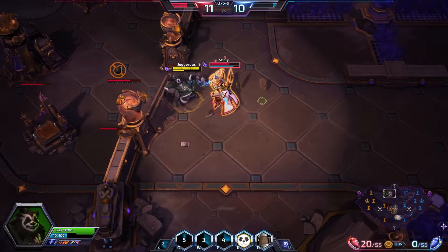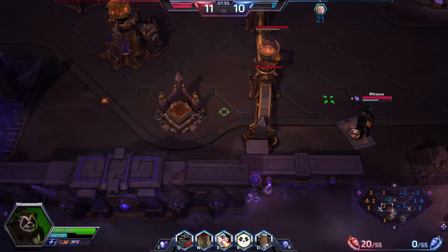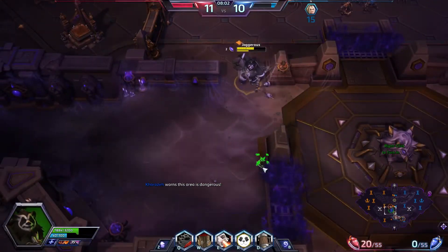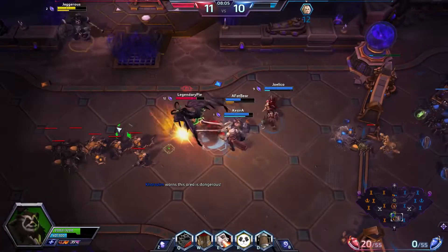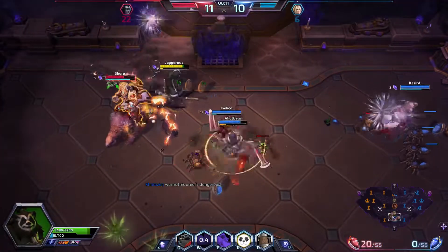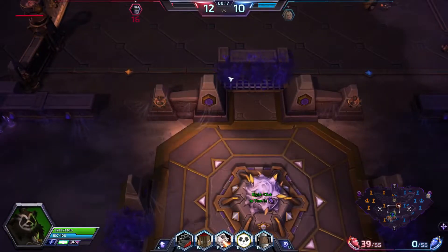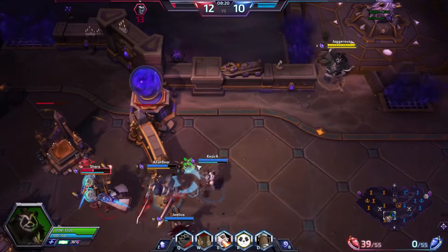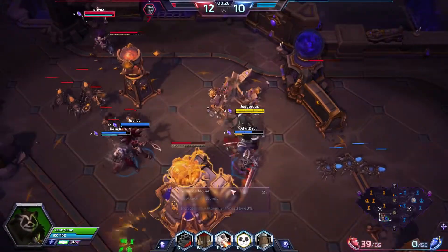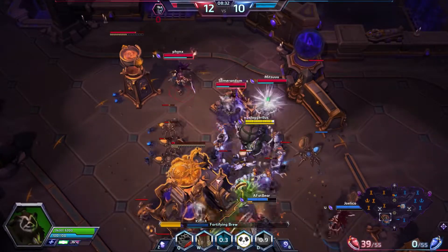I'm just kind of trying to distract him — he's not really coming back into the fight. Nova got picked off; they have a reveal ability. I ran past that and took a lot of damage. Illidan should be dead — there we go. I was going to try to stop them taking his gems but it didn't quite work out. What is Artanis doing?